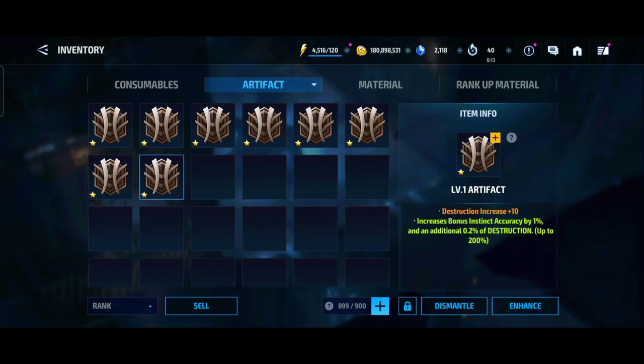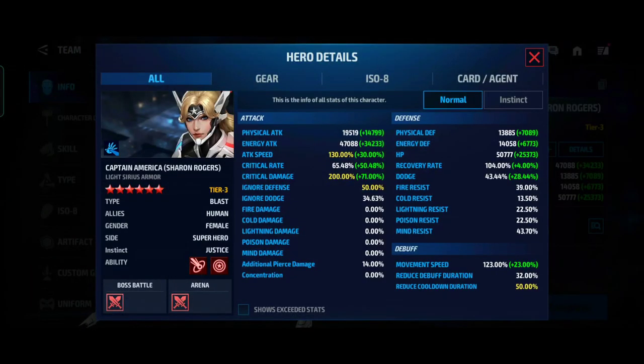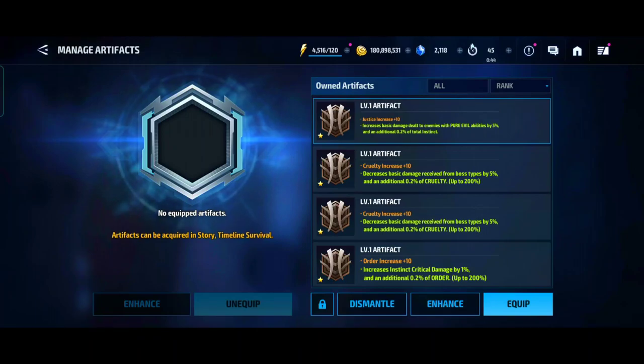Artifacts enhance your character's instinct stats and also give you some buffs along with that stat boost. They can be equipped to every single character. For example, Sharon Rogers has a Justice instinct, so the Justice instinct artifact is best suited for her. You can equip other artifacts as well, but be careful — unequipping an artifact costs crystals.